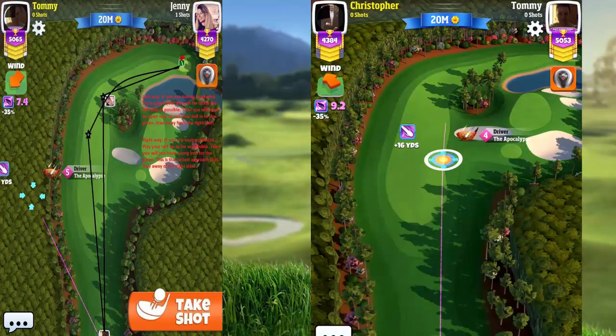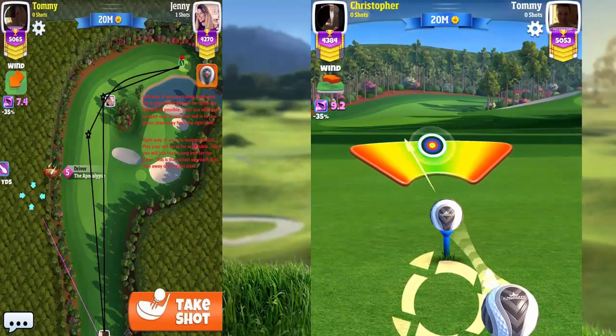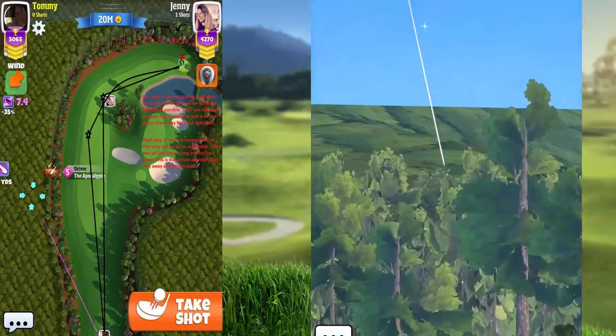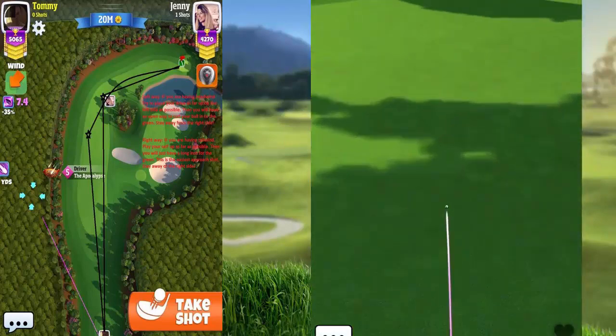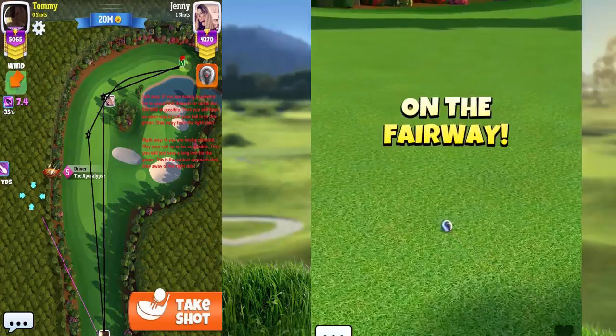There is basically just one way to play this one — it's straightforward. Keep in mind that if you have too much tailwind, the ball may go up into the rough. Our opponent isn't using any topspin, which will still set him up well for his approach shot.